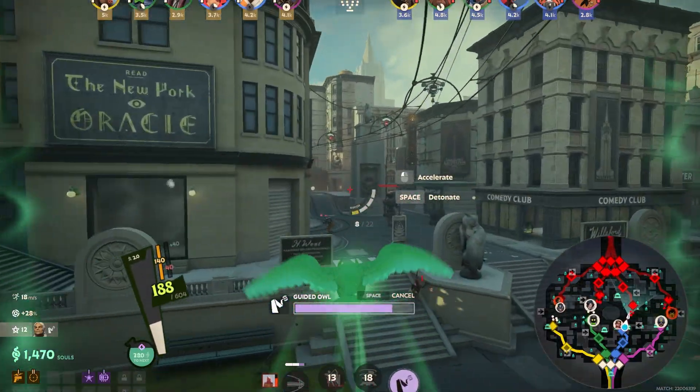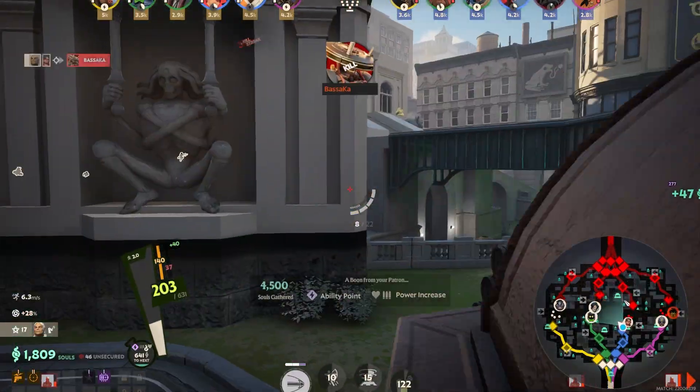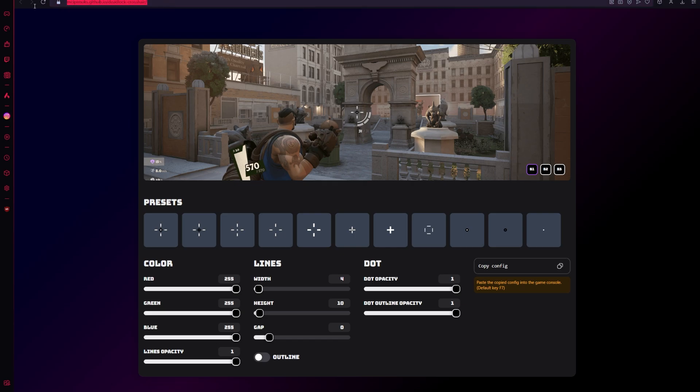Here's how you can change your crosshair in Deadlock and make a custom crosshair according to your preference. To make the perfect crosshair for you, head to this website — the link is in the description.